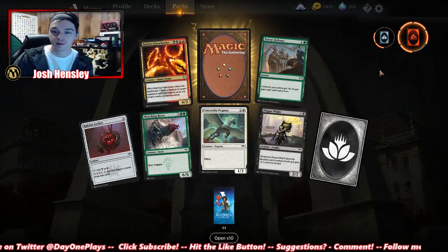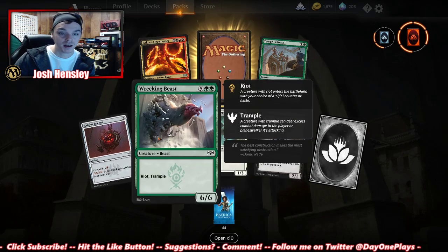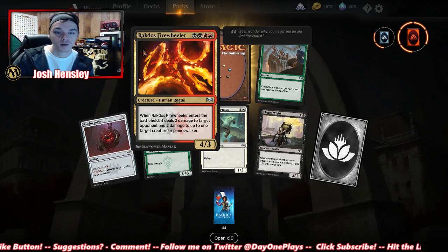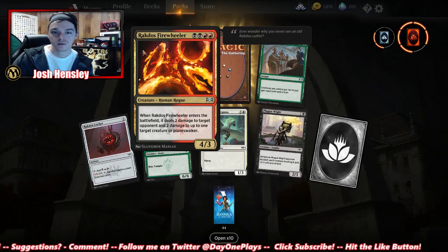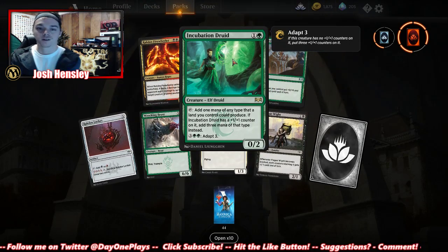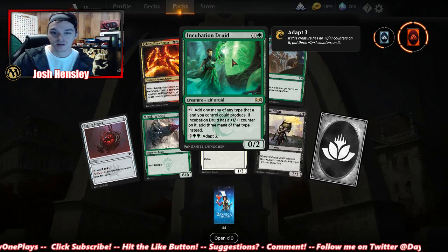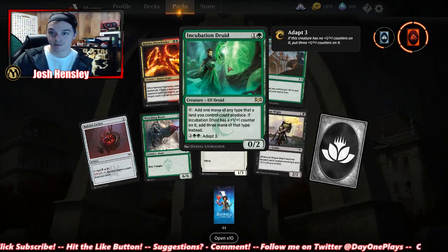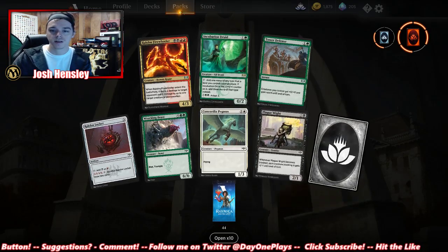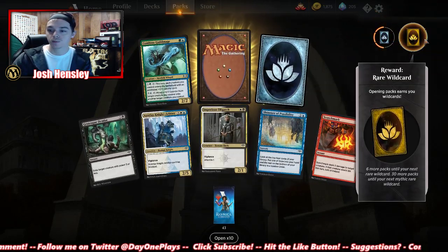We're one away from our mythic wild card. Power Defense — creatures you control get +5 and gain reach. Another locket, a Pegasus, Plague Wight, Rockdodge Fire Wheeler — two damage to target opponent and two damage to a creature or planeswalker, so red-black-blue looks really strong. Add one mana of any type that a land you control could produce. If it has a +1/+1 counter on it, add three mana, and then it can adapt. There's our mythic wild card — now we'll be working towards rare.